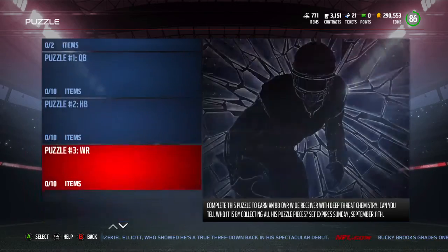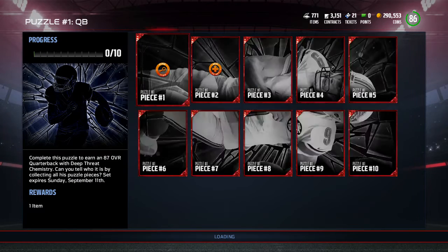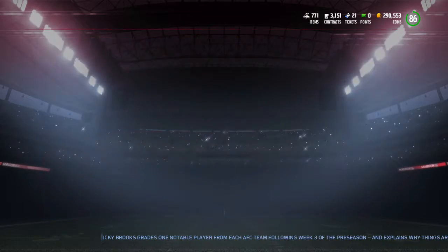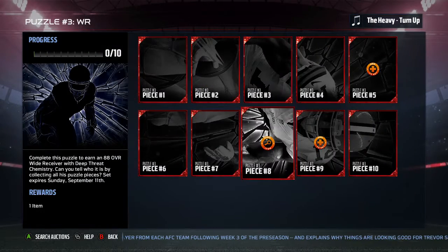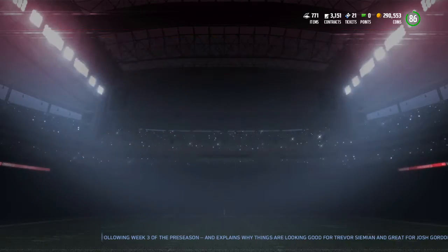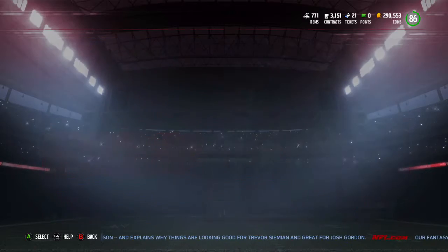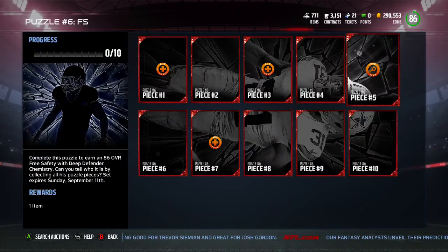On each set of these puzzle things, there are two collectibles in each one that are expensive. The way you do it — Matt Stafford it's number five and number ten. The most expensive ones are always top and bottom from each other; they're not side by side, not across, not diagonal — they're straight up and down. For Reggie Bush you have number four and number nine. For Josh Gordon it's number three and number eight. For Leonard Williams it's number two and number seven. On Jadeveon Clowney it's number one and number six.